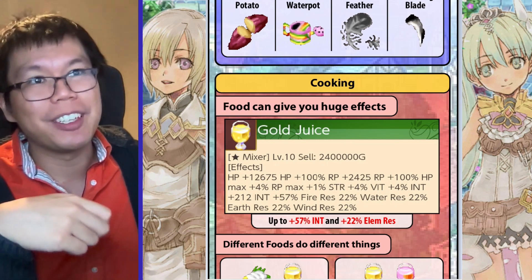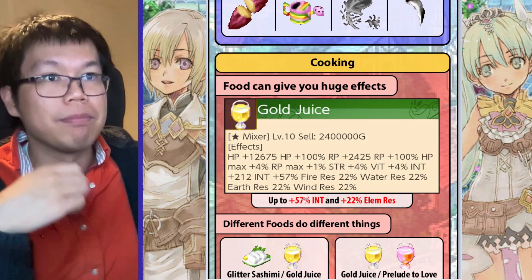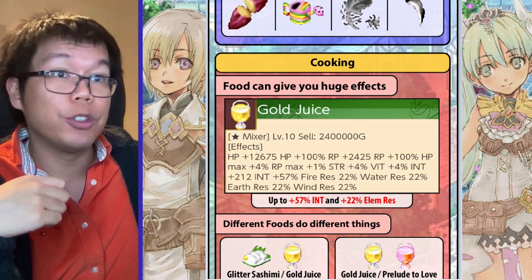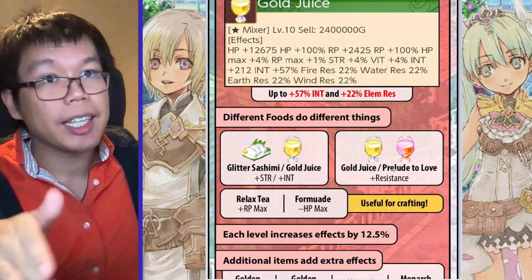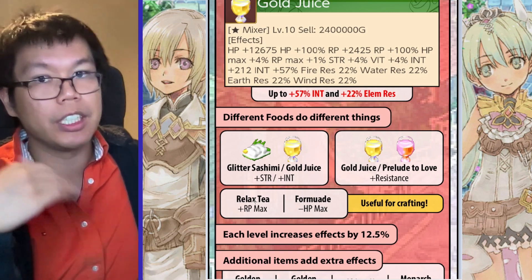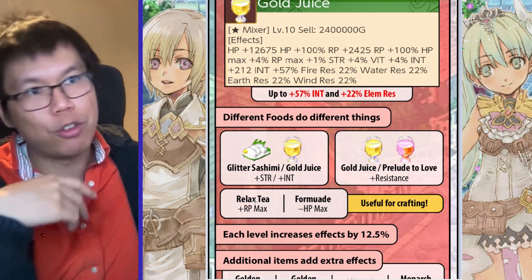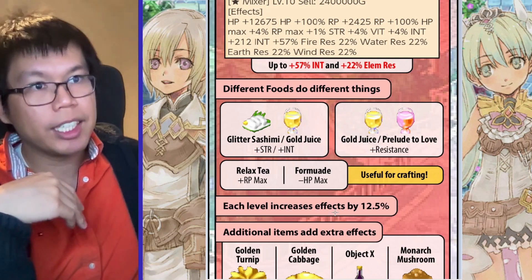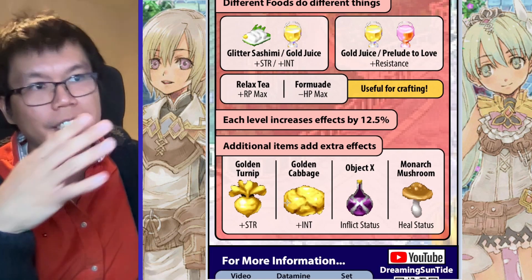And finally, cooking is really important and underrated. It can give you huge effects — for example, gold juice will increase your magical damage by almost 60%, which is huge, and give you huge resistances. Glitter sashimi and gold juice are good for attacking. Gold juice and prelude to love are good for defense. Relaxed tea and forming weight are really nice if you want to craft a lot, because the former gives you more RP to craft, and the latter reduces your HP to 1, letting you craft forever with normal RP. Each level of food increases effects by 12.5%, and additional items grant extra effects — so turnip increases your strength, cabbage increases your intelligence, and so on.